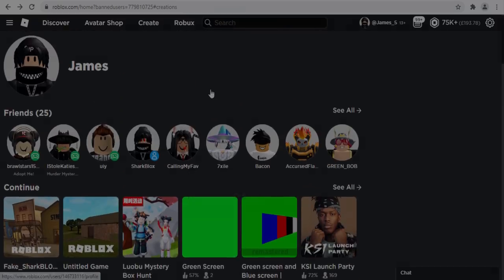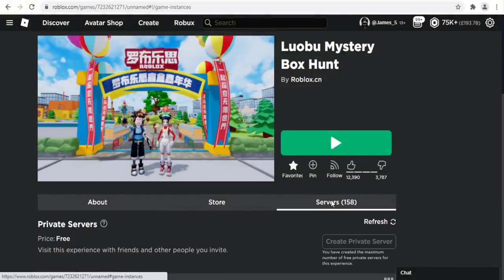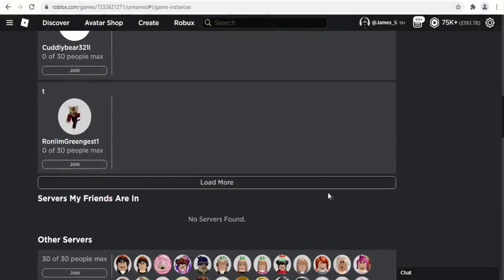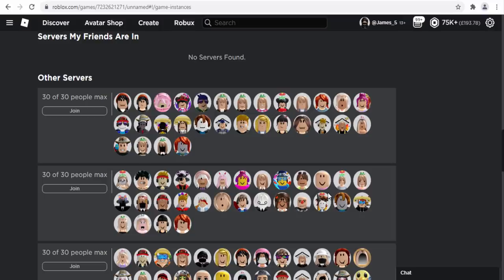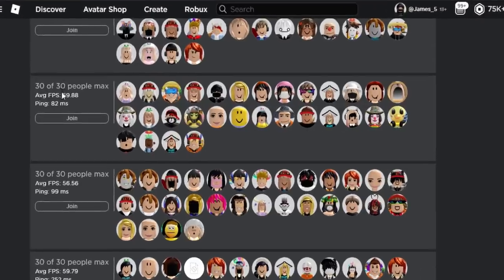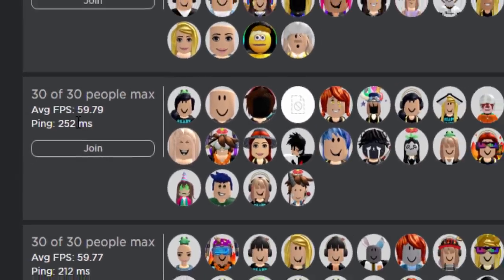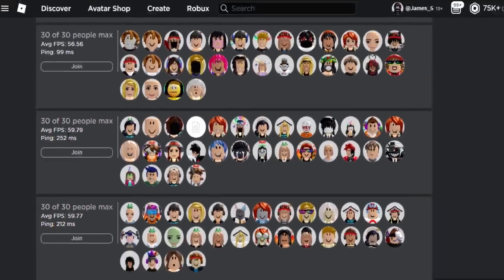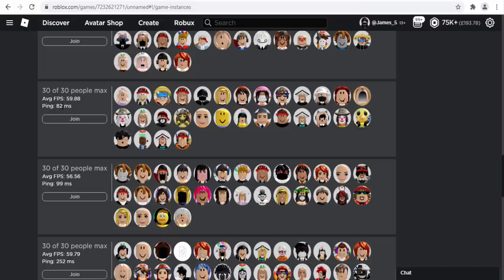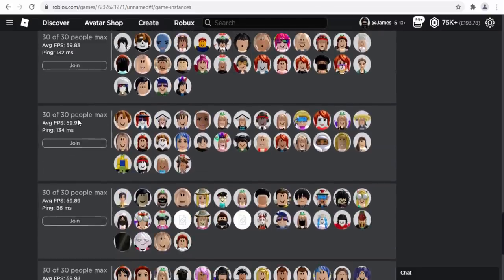Now let's test the FPS and ping feature on Roblox games. Pick any game, click on servers, scroll down, and the stats load in — showing 60 FPS and 103 ping for one server, 200 ping for another (a bad idea to join), and 80 ping for another which is okay. That's actually really cool. The other plugins don't have this, and it's especially useful for YouTubers who want to record without lag.